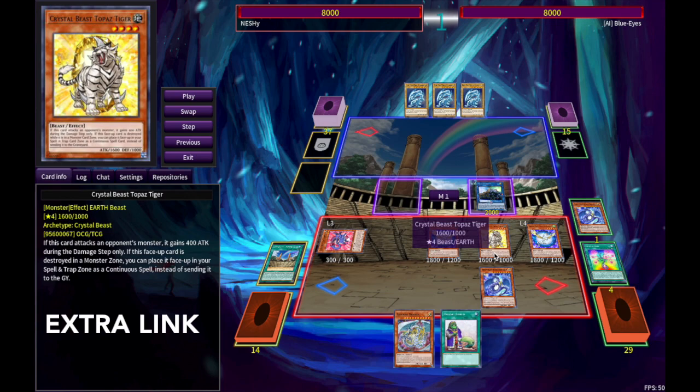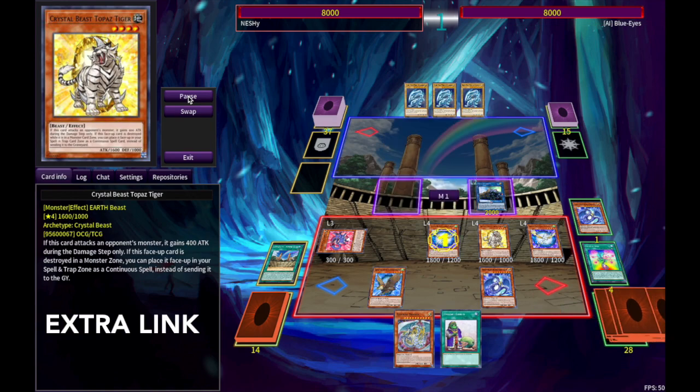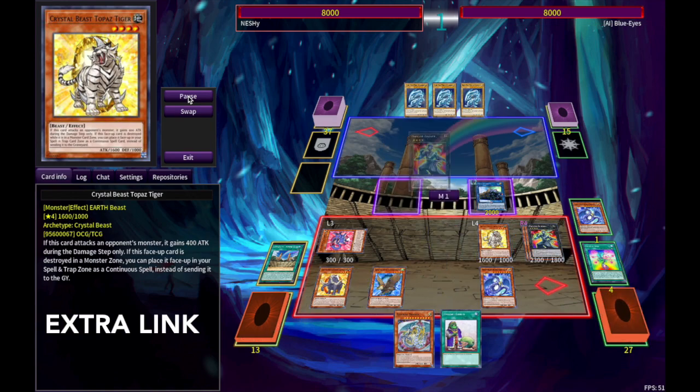Now, it's important that we have Topaz Tiger here as an Earth, and you'll see why. We're going to activate both Pegasus' effects and give us two Crystal Beasts to our back row.